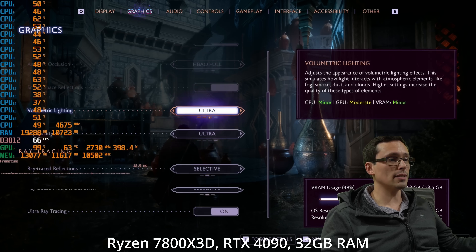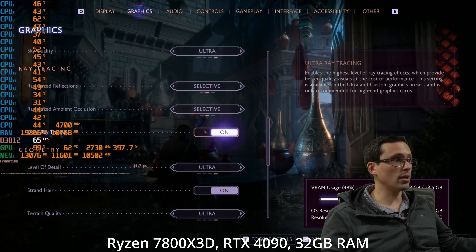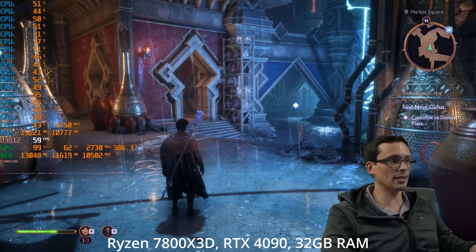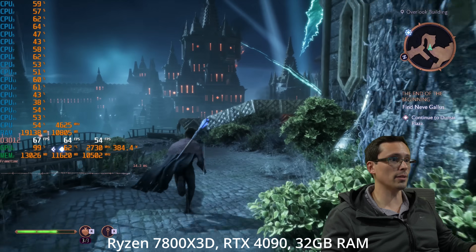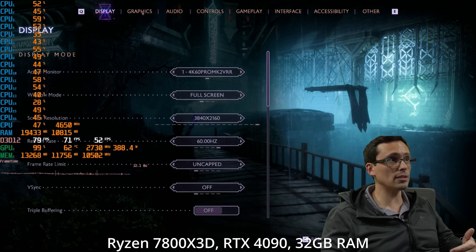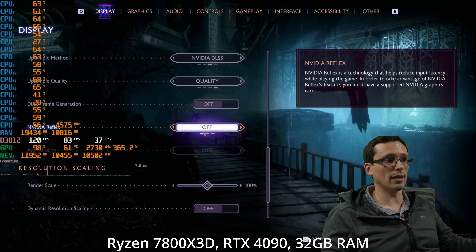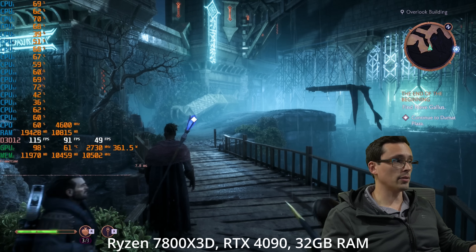We're not only on the ultra graphics preset, but I've also turned on not just the selective ray tracing the game has available, which is more optimized, but also the ultra ray tracing option. So this is absolutely maxing things out — brute-forcing native 4K resolution with an even more costly anti-aliasing option in DLAA. And despite all that, we're still hanging around 60 frames per second.